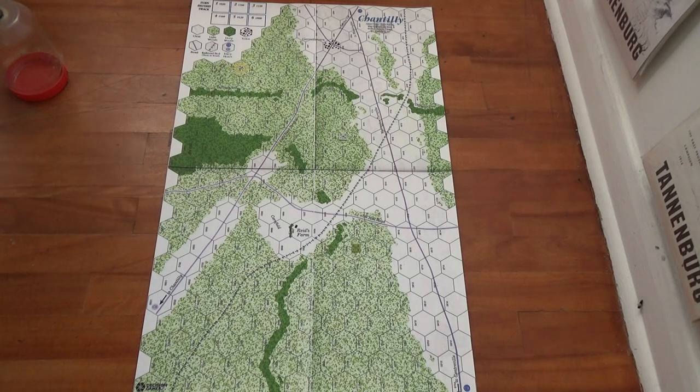Here are the terrain effects: clear terrain is two defense strength, one movement point to enter. The road — which is now a footpath — costs half movement points with the same defense as the hex. A town is eight defense strength and half movement point to cross. Woods are five defense, two movement points. The canal is four defense reduced to two if the attacker has line of sight from another canal hex, a crest hex, or an adjacent hex — and one movement point with three to cross.